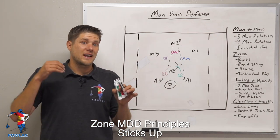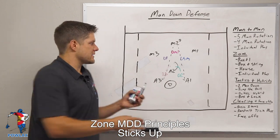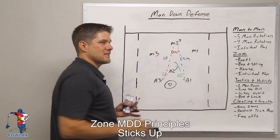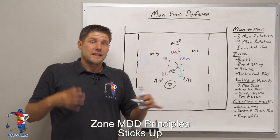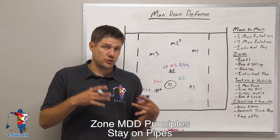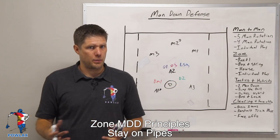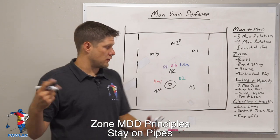They have to get their sticks up in passing lanes so that the vision of the feeder M2 up top thinks that lane is closed. It's not necessarily that we're going to knock down all the passes — it's just that when M1 has the ball and it's passed to M2, as the LSM's getting back in, his stick has to be up in that passing lane so that when M2 looks through to A1, he is going to see a stick, not a lane. Now we're going to use the house zone to show how we want our players to play the crease and the pipe. The key is we never want to leave the crease open or either pipe open.